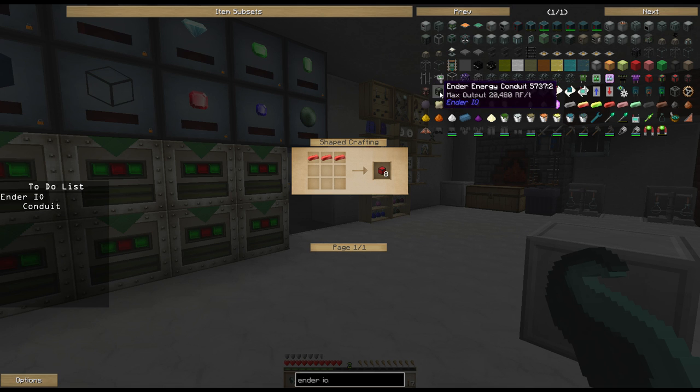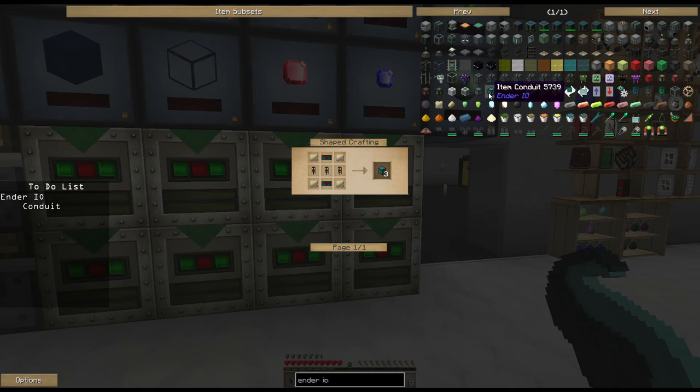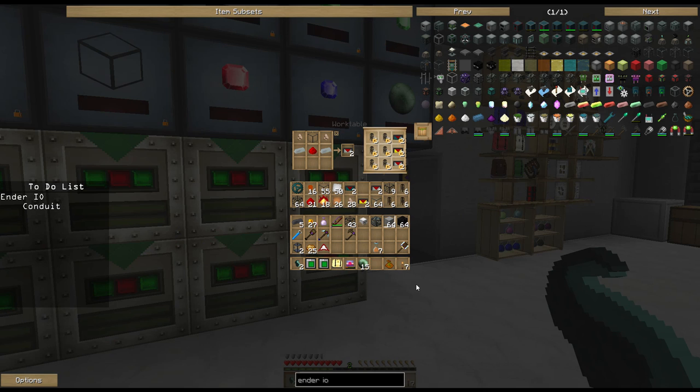I'm interested in item conduit and both types of power conduit. I've done a lot of setup for showing how these get made. To make item conduit you need to make warped item ducts first, which come from thermal dynamics - hardened glass combined with glass and tin plates. In this box I've already been making a lot of this stuff. We take item ducts, combine with a single bar of enderium, and get warped item duct. Right here I have 6 warped item ducts.